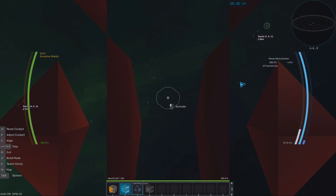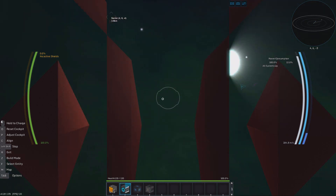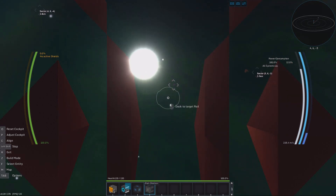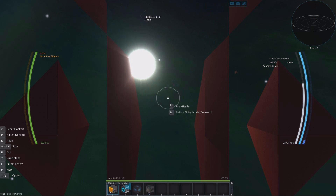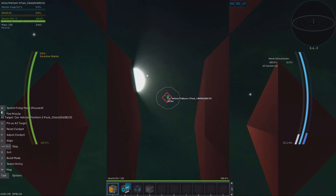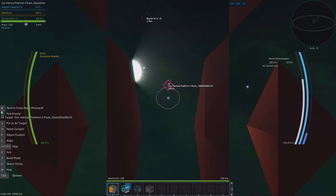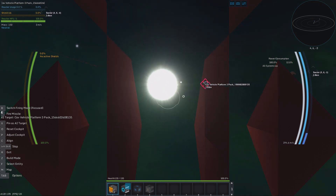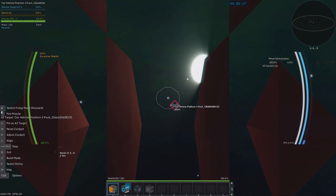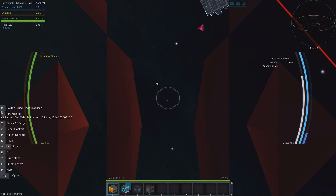Thruster module. That's pretty cool. So we have a charge — we can just fly away a little bit. And we have a few missiles. We should not fire at our own platform. Hard not to. Damn, I actually — am I good at aiming, or is this like heat seekers? No, I was just good at aiming. That's amazing.